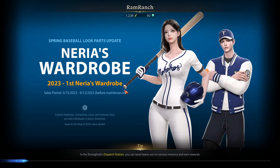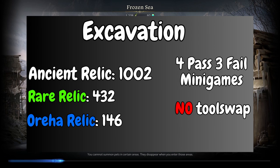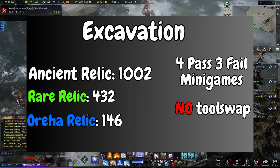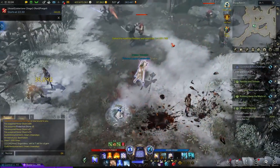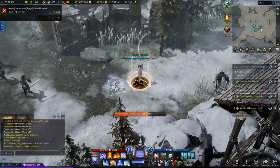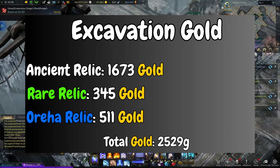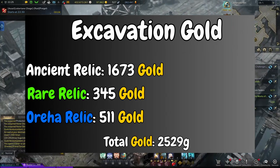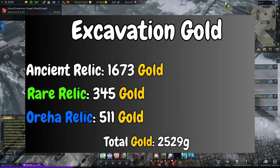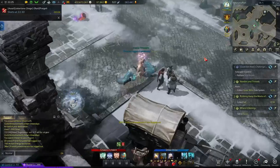Next up we have everyone's pride and joy, Excavation. This is going to look worse than excavation actually is because of two factors: one, no tool swap; two, I didn't pass all the minigames — I simulated what an average pass rate might be. From Excavation I got 1,002 Ancient Relics, 432 Rare Relics, and 146 Oreja Relics. The gold totals: Ancient Relic 1,673 gold, Rare Relic 345 gold, Oreja Relics 511 gold, for a total of 2,529 gold from Excavation. Green shovel, no tool swap, super armor only. I passed 4 minigames and failed 3, used the dog on minigames when available. All done at Bellion Ruins south of Vern.